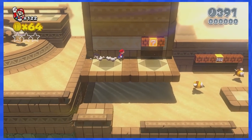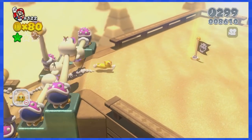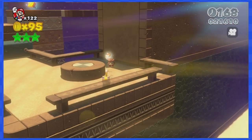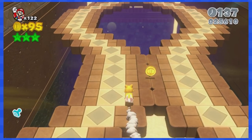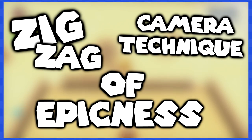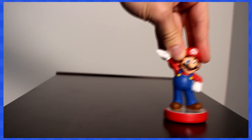2-1 features a lot of Conkdor enemies but they're not very difficult to defeat or avoid, and this level is pretty simple. After getting the final green star you might think you're stuck on the right side of the screen forever without any way to go back left.